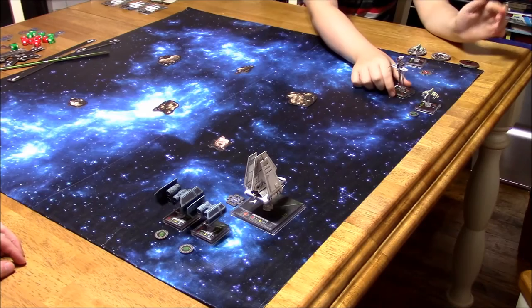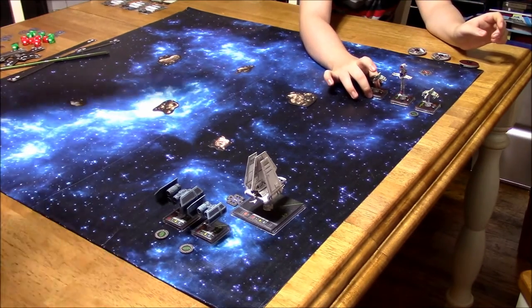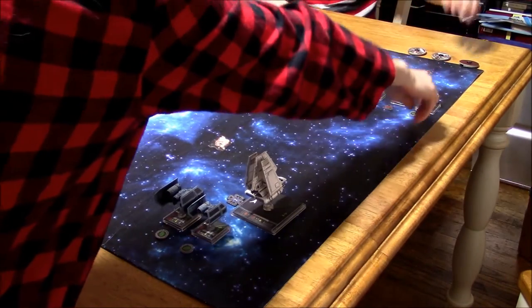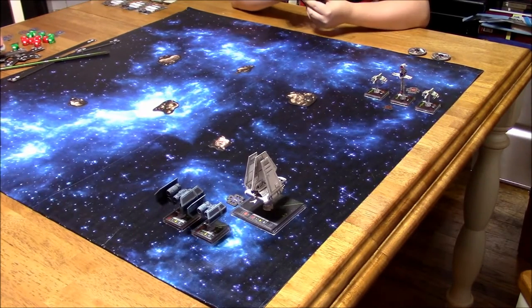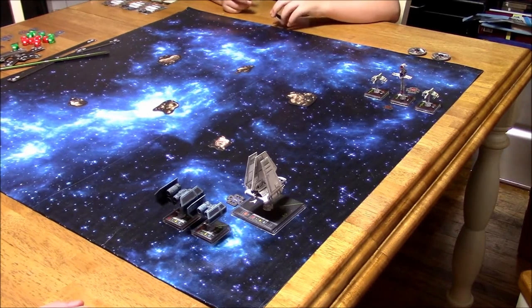Four straights. The B-Wing is a stress loop — you're stressed? At the beginning of the combat phase, I can assign Colonel Jendon a target lock. At the start of the combat phase, you may assign one blue target lock token to a friendly ship at range one. So I'm going to go ahead and assign that to Redline.